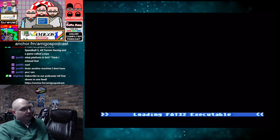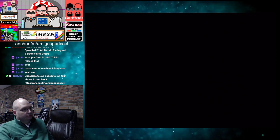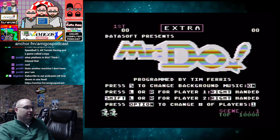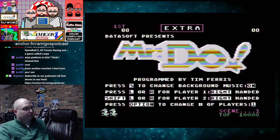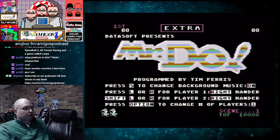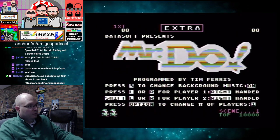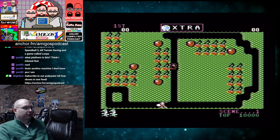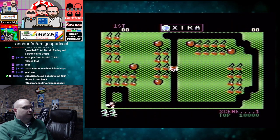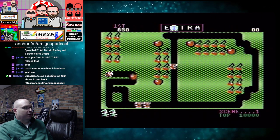And finally, let's check out some Mr. Do — the third game in the Atari 8-bit high score challenge. Make sure that everything looks okay. Press S to change background — that's kind of neat. So everyone knows that Mr. Do is a title that Aaron and I both share a mutual admiration for.